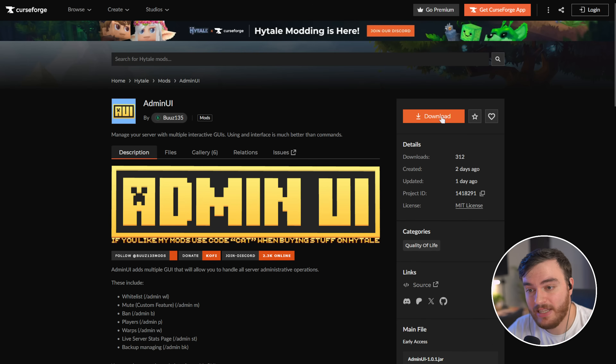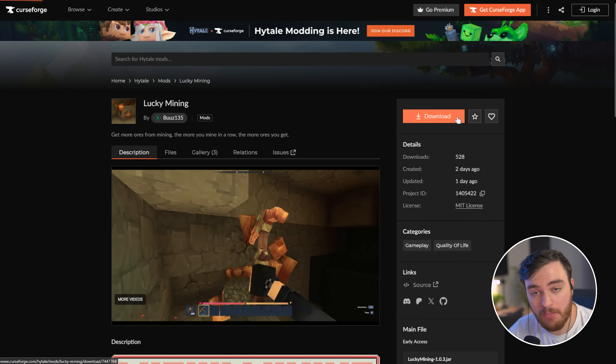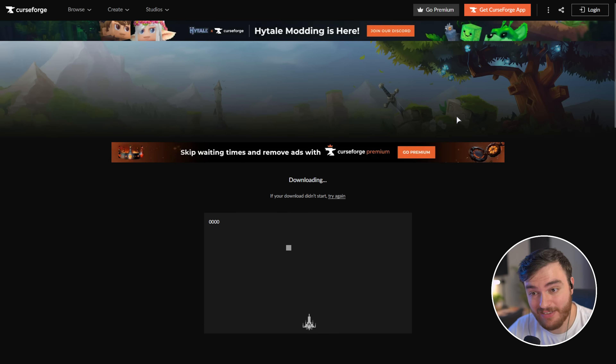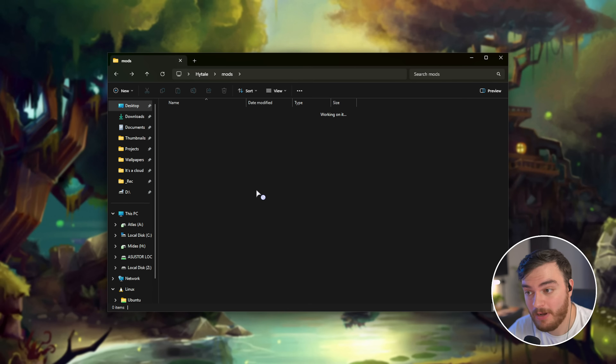If we go ahead and download, for example, the admin UI plugin, we can just drag and drop it into our mods folder. The same goes for tree harvester, and of course, if we wish, the lucky mining mod or any other mod that your heart feels like. With all of these placed in this folder, we can now start up our server once more.